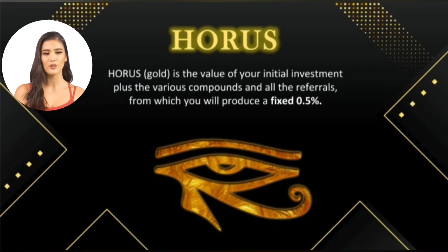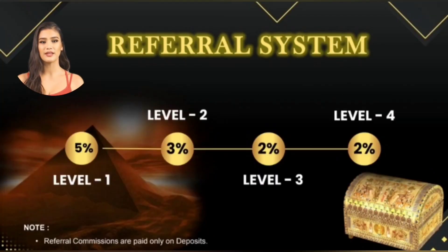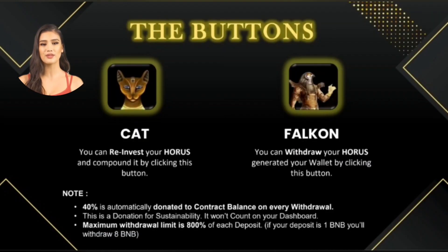Another component is the Horus, which is the value of your initial investment plus the various compounds and all the referrals, from where you will produce a fixed 0.5% The referral system is paid only on deposit and has four levels: level one gives up to 5%, level two gives 3%, level three gives 2%, and level four also gives 2%.